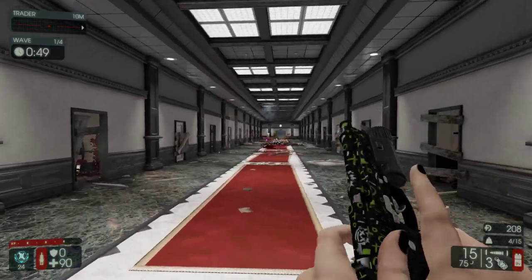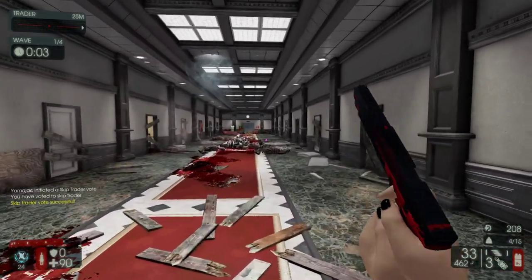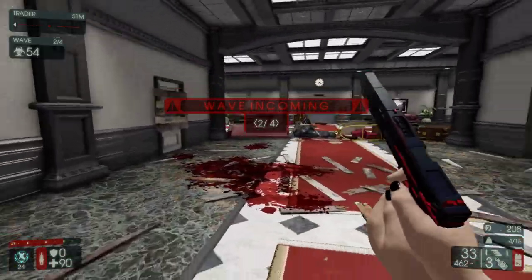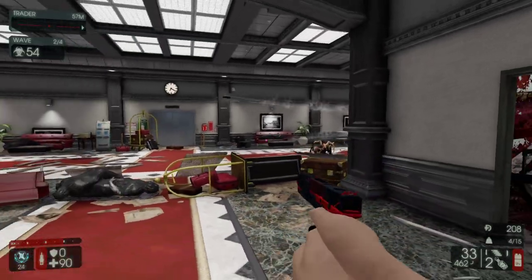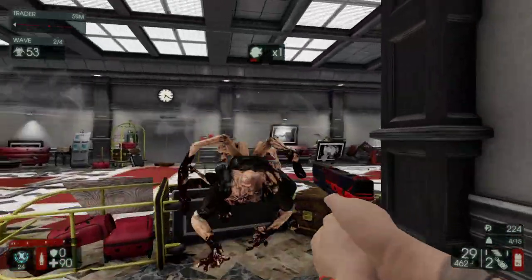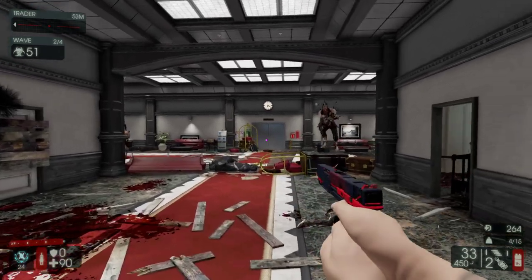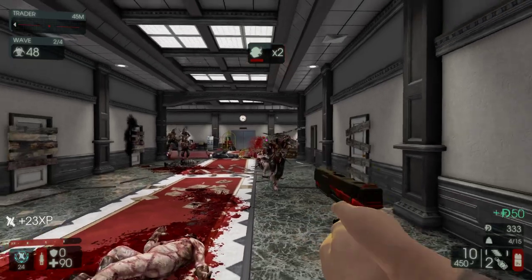I popped in a reload cancel. Heck yeah. I think this different Glock skin is a little bit more colorful — I think I like it a bit more. The other one I liked was this blue, teal, aquamarine thing, which looked good, but it feels like it'd be a little bit too distracting. Whereas this one is colorful but not distracting. It's fairly subdued.